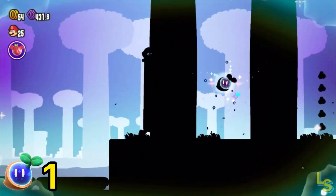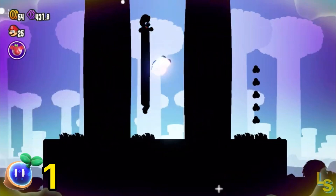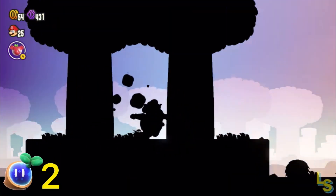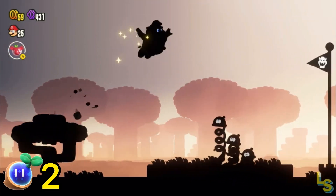In between two trees, if you crouch down you'll see the wonder seed. Run and then jump, bounce off the spring for a golden flag, and the second wonder seed is yours.